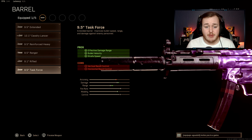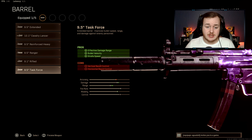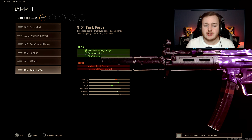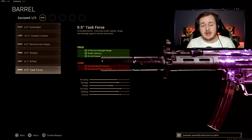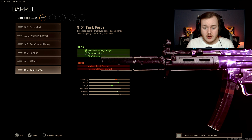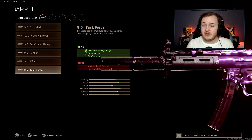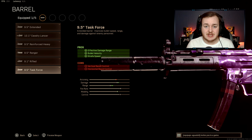For attachment number two, throw on the Task Force Barrel. This gives effective damage at range so your bullets hit harder at distance, and bullet velocity so they travel faster. The strafe speed bonus is very helpful in close range gunfights — when you move left and right, you knock the aim assist off your opponent, making it easier to get those quick, easy kills.